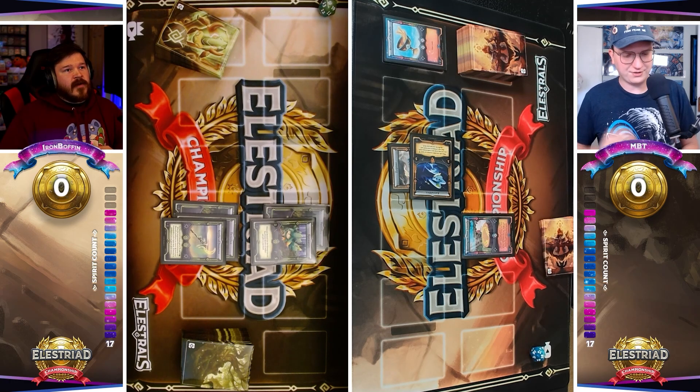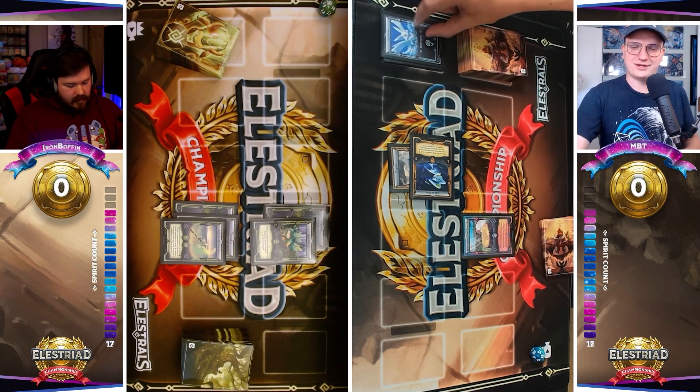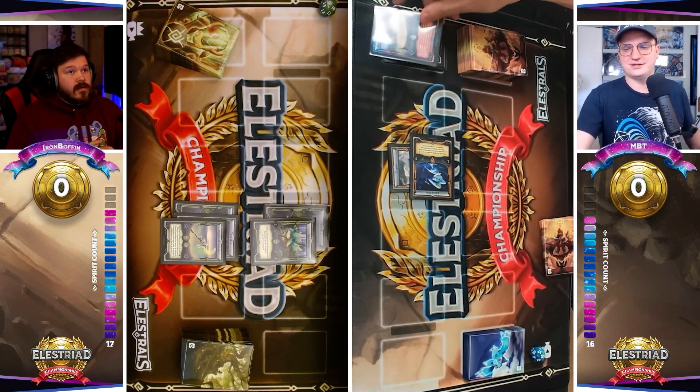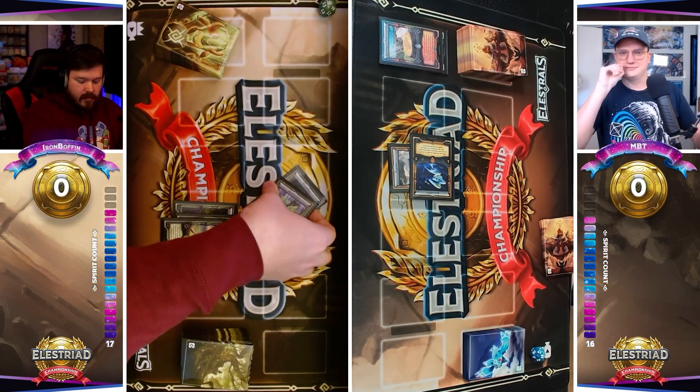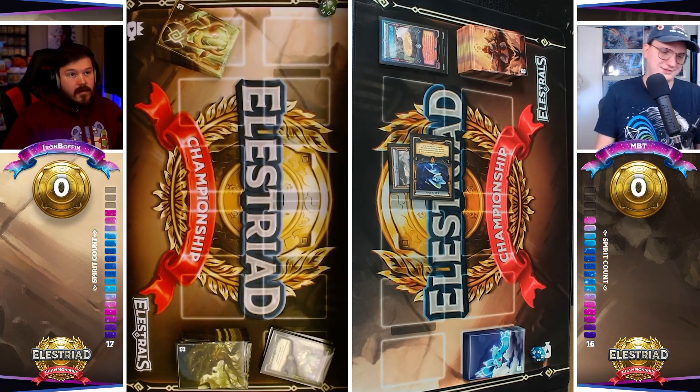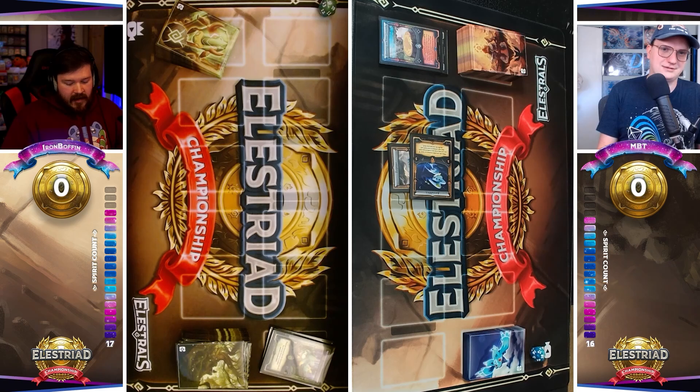A more optimal play, I think, is just putting Sprouter in defense position. If MBT has the Sorrelit, then he's going to at least have to waste his Spirit to change your position. But if you're in defense position, you have a five defense wall. Being in attack position, you have a five attacker, but it costs you a lot of Spirits to get there, and then you just get wiped off the field with the Resting Under Laurels.